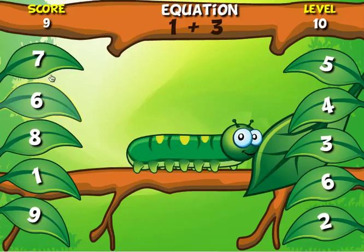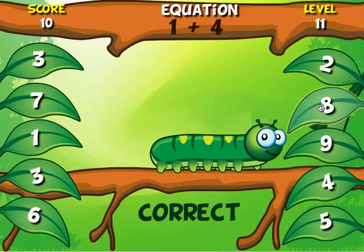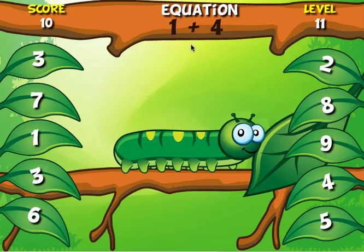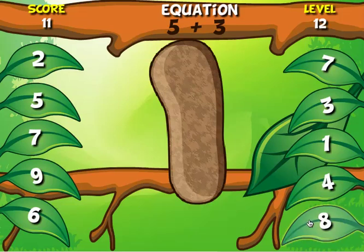I'm really getting big now. And 1 plus 3 is 4. And now I'm really big. 1 plus 4 is 5. I find the leaf with a 5 on it. Now I am a chrysalis.